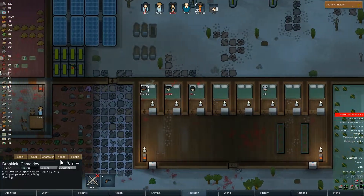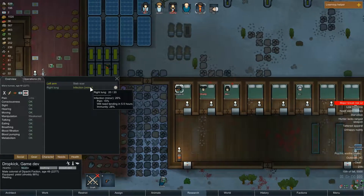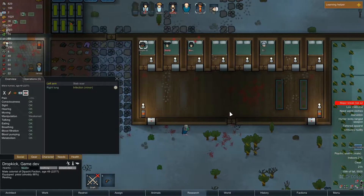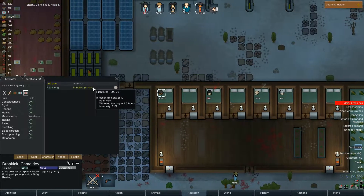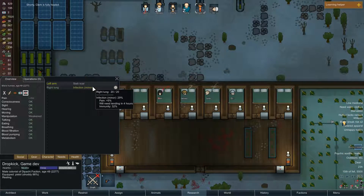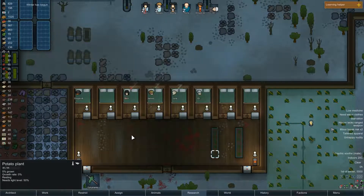If everyone could just stop dying, that would be great. I know this - the immunity will be... you can see the infection and the immunity. If the immunity is there before the infection, he lives. But if the infection passes the immunity, he dies. So it's just a race. But he'll make it, I guess.